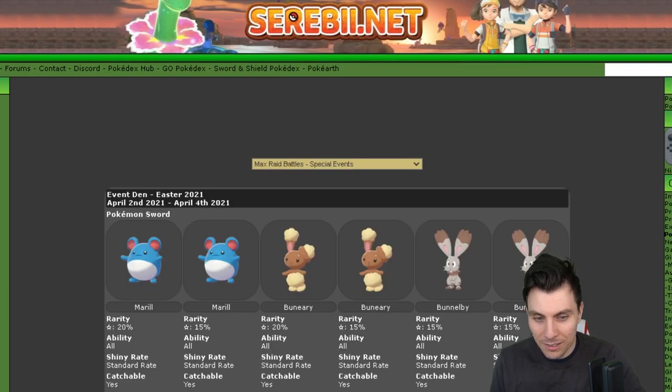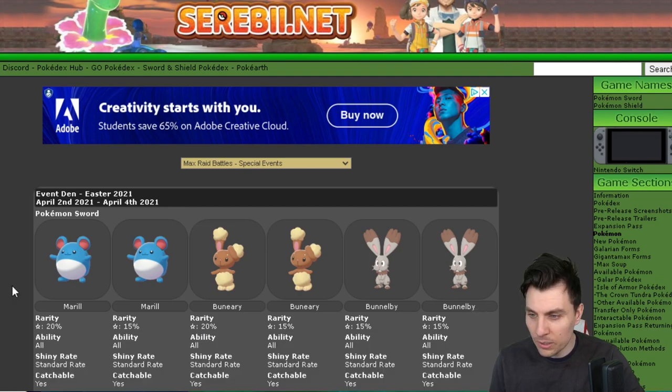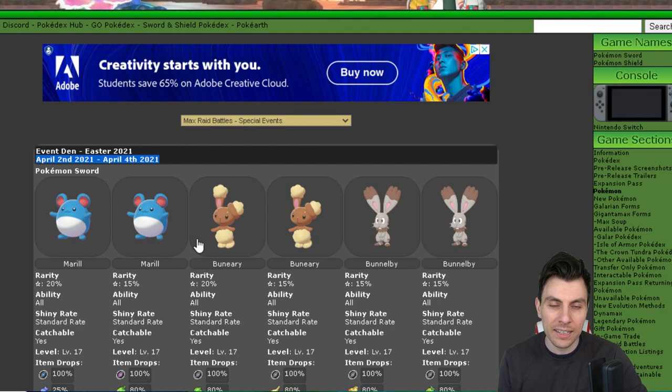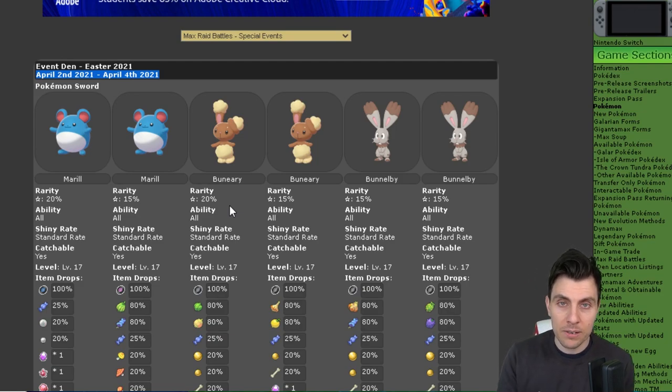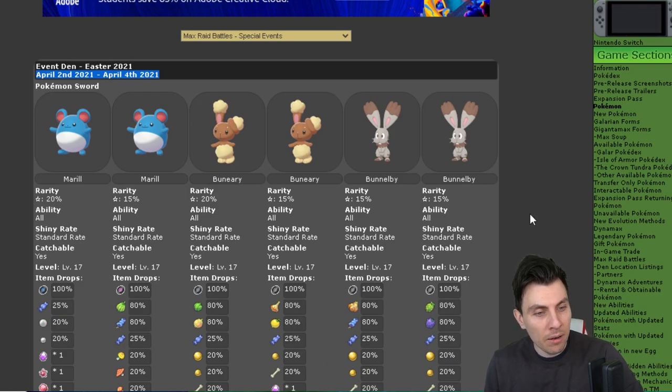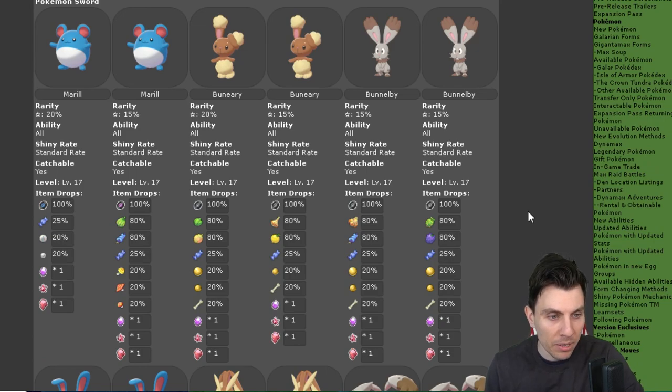If we click over to the event details, you can see it is running from today, the 2nd of April, and will run till Sunday the 4th. So you've got a few days to take advantage of this event. Starting off with the 1-star raids, remember the star rating determines which dens you can access — you're going to need more gym badges for higher-rated dens, and all gym badges for 5-star raids. The 1-star raids feature Marill, Bunnelby, with around 20% and 15% spawn rates across the board.